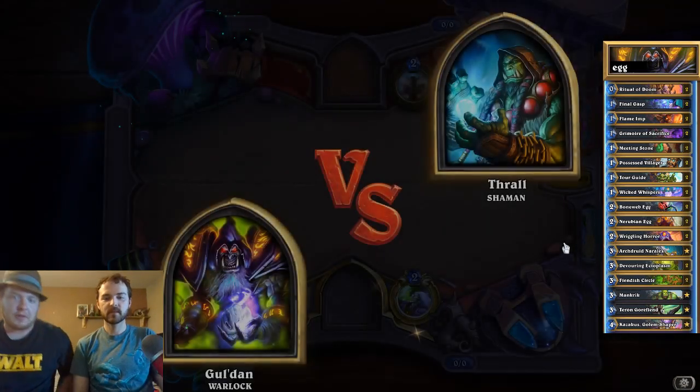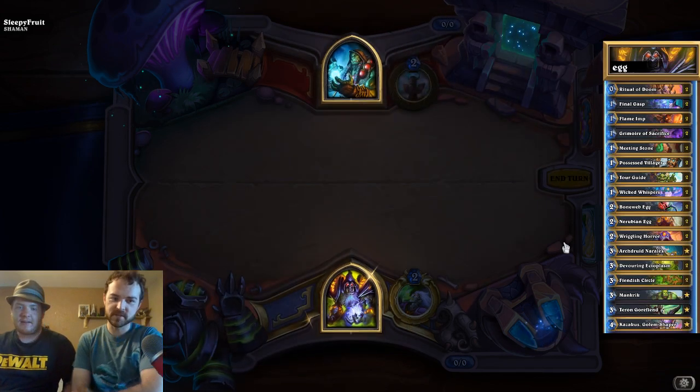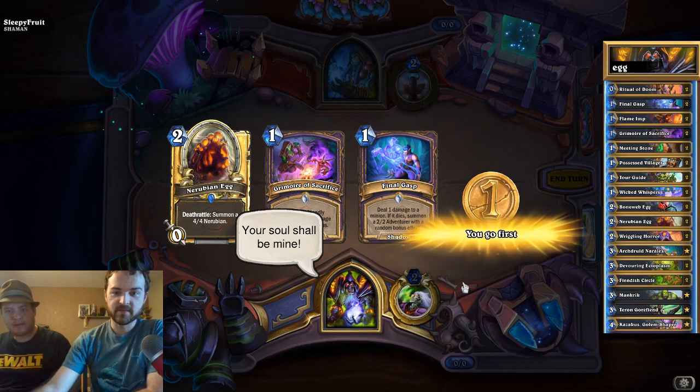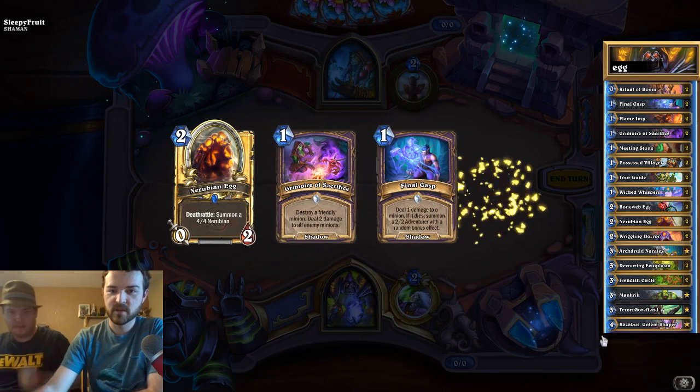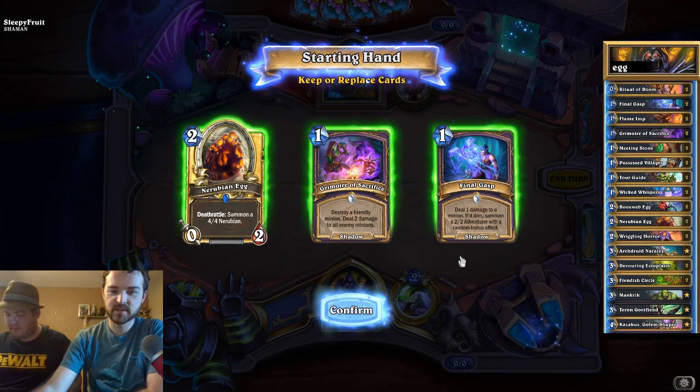We're fighting a worthy opponent. He's playing Egglock Zoo in Standard, currently at Diamond 5. Going with it — Shaman is an interesting match.